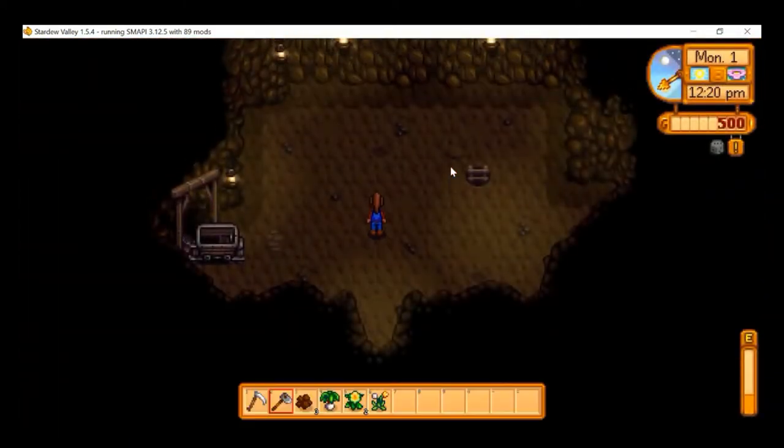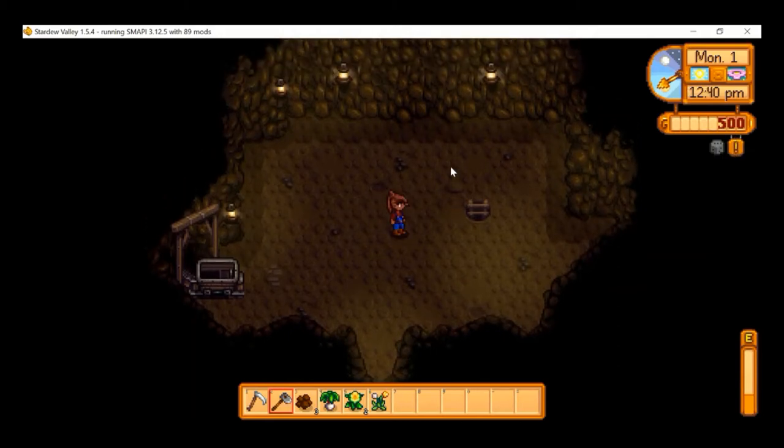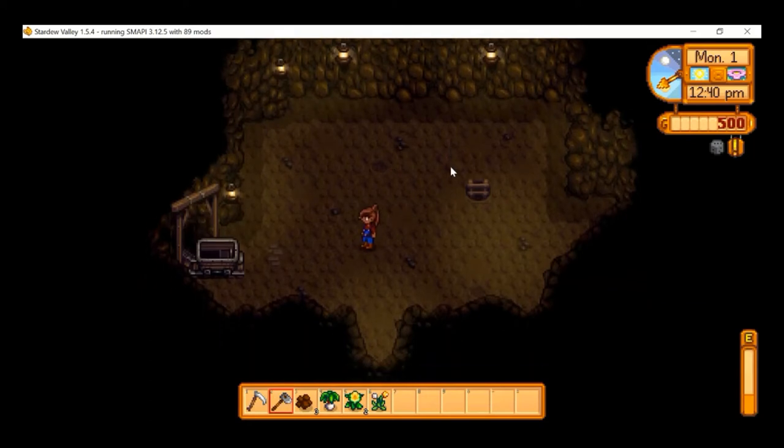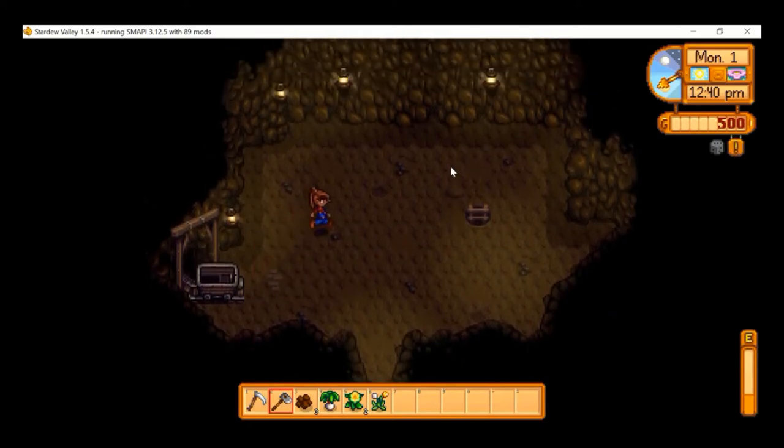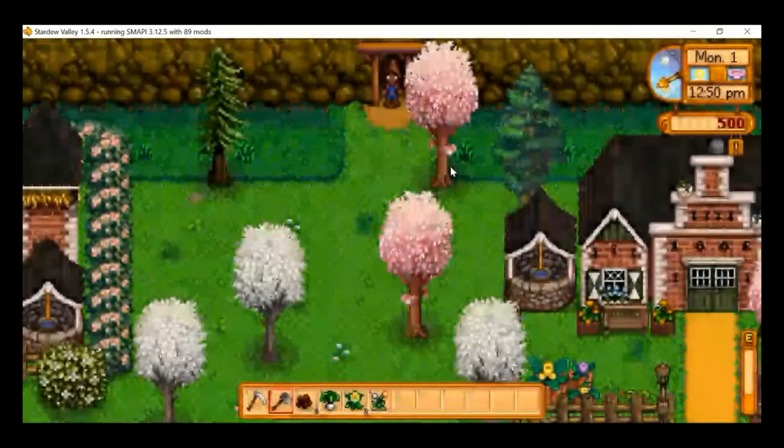Right in here there's a little cavern system. This allows us to go down — it's kind of like the mine system — into a new area with a new NPC down there. It's a few levels you have to go down, and once you get to the bottom you can use the smite card system. We're not going to go down right now because there are monsters down there and it gets tougher as you go.